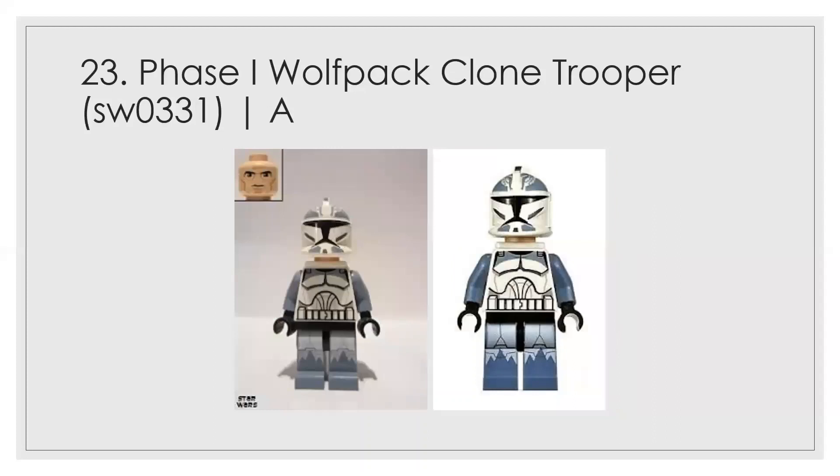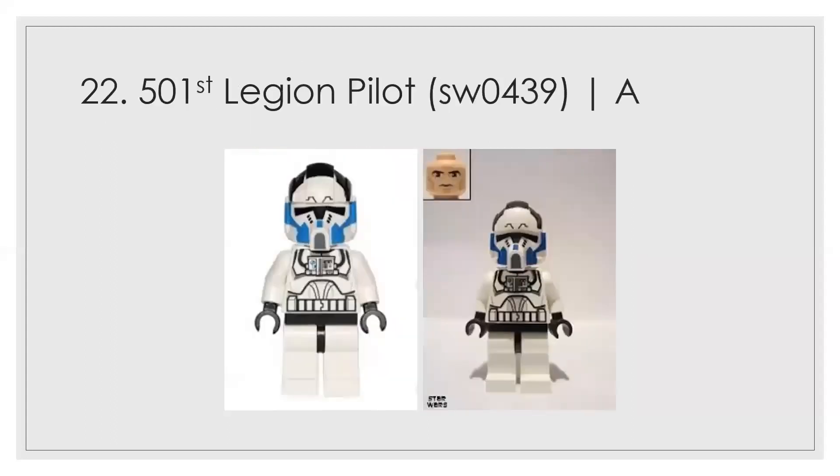At number 23 we have the Phase 1 wolf pack clone trooper — an A. You can just see the helmet marking is really pretty, and you can see why I have it way higher than the Phase 2 version. This just looks better in Phase 1.